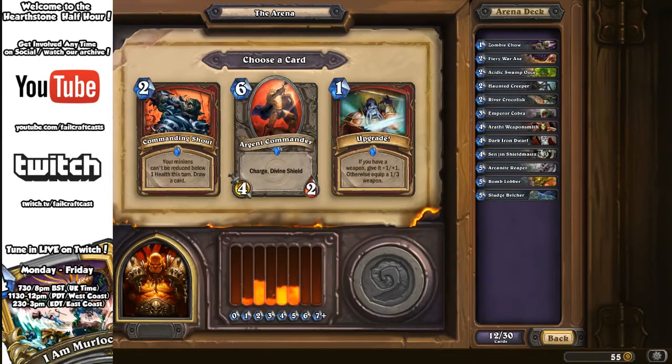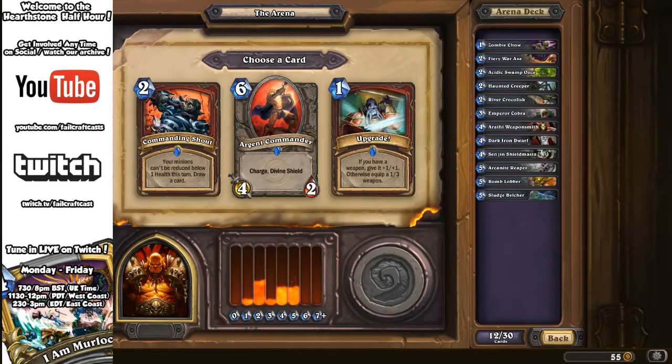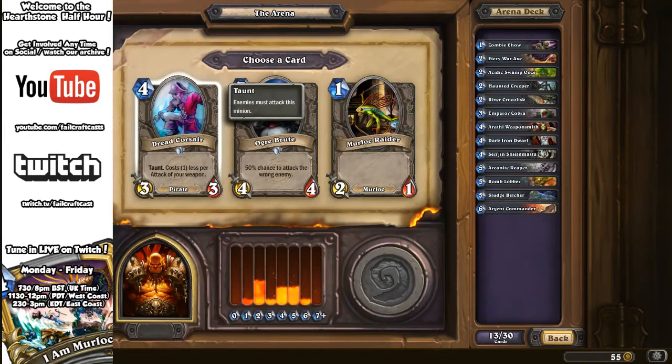Next: Commanding Shout, Argent Commander, or Upgrade. Commanding Shout: your minions can't be reduced below one health this turn, draw a card. There's a new Goblins vs. Gnomes card called Bouncing Blades that flies around killing things until a minion dies — you'd want to play that with Commanding Shout. Argent Commander: charge and Divine Shield, will trade something and then probably die. Upgrade: if you have a weapon give it +1/+1, otherwise equip a 1/3. Put that on top of an Arcanite Reaper — some horrible weapons. Everyone is saying Commander.